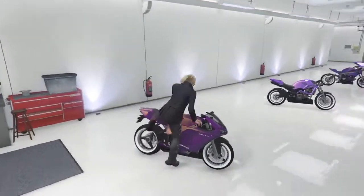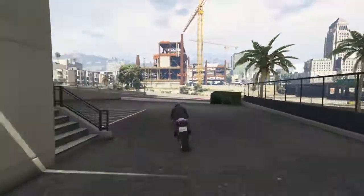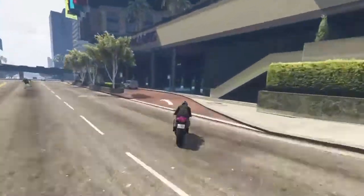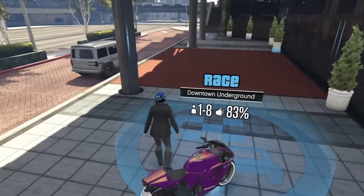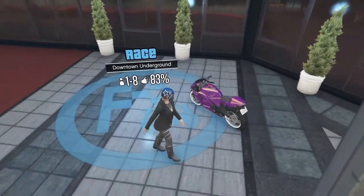Now, we want to exit the garage as quickly as possible and go find a blue job circle. When you get to the blue job circle, you're simply going to walk into the center of it and press right on the directional pad. You'll see it flash one time, and that means you've done everything correctly up to this point.